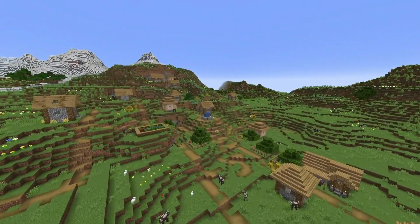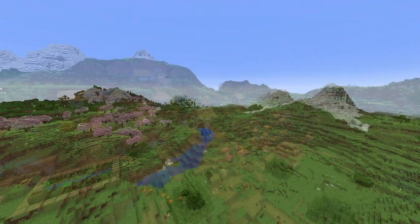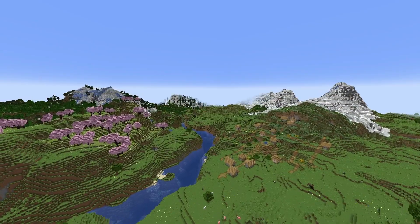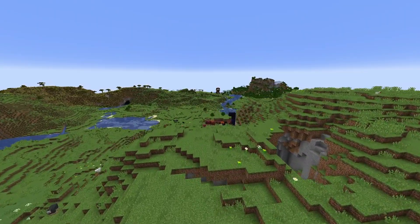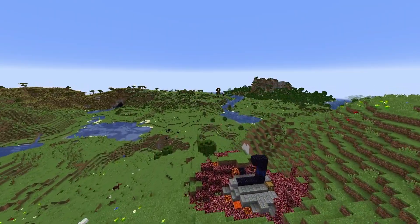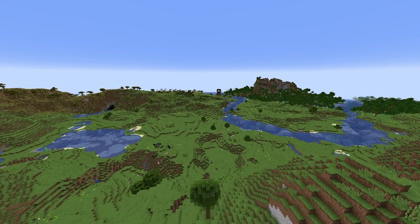You've got to admit, that backdrop is beautiful. Just over the hill to the east, there is a broken portal with treasures to check and maybe get some extra resources. And you can see there in the distance there's a Pillager Tower too, with some allays to come and save.